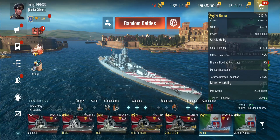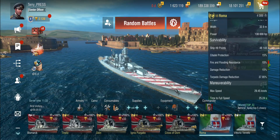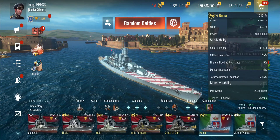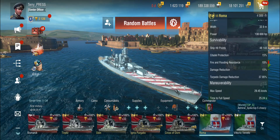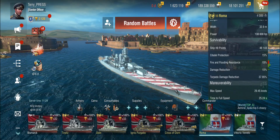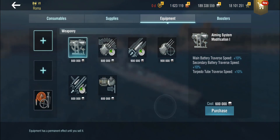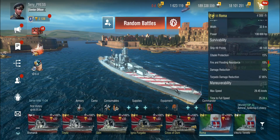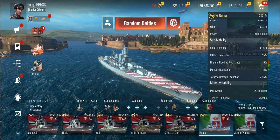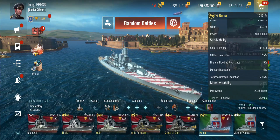So just keep in mind that anything that is a percentage modifier — these aren't percentage points, these are factors. You don't add, you multiply. You can generally see what's going on with the modules. Hopefully it clarifies what that means and you avoid the disappointment. There are a couple of builds you can do this way. There's the torpedo damage reduction build for the American battleships, for example the North Carolina.